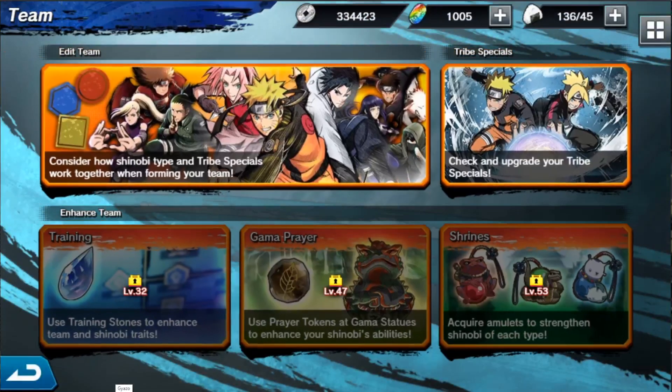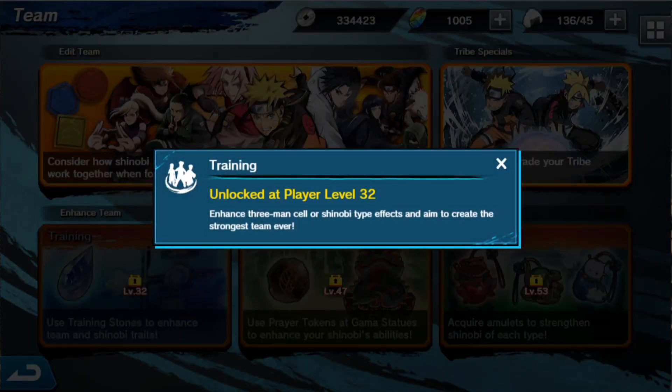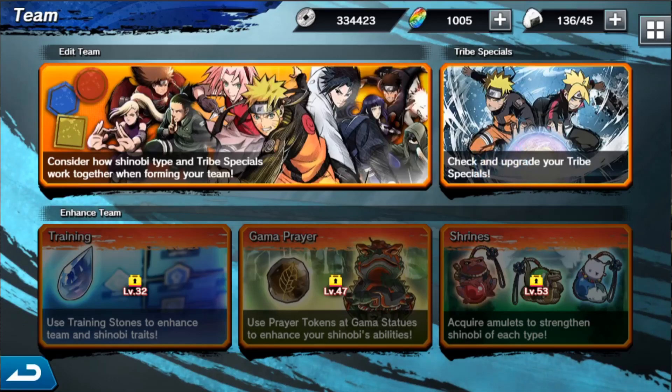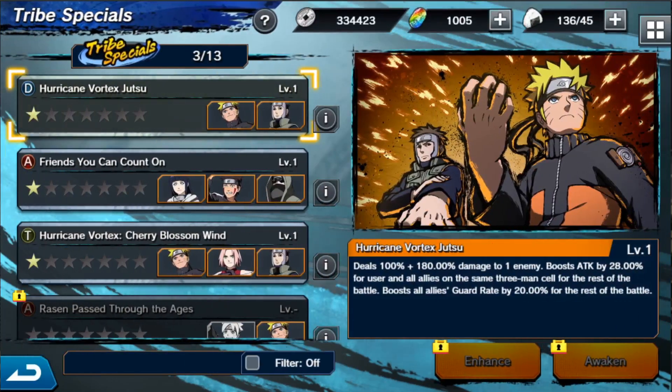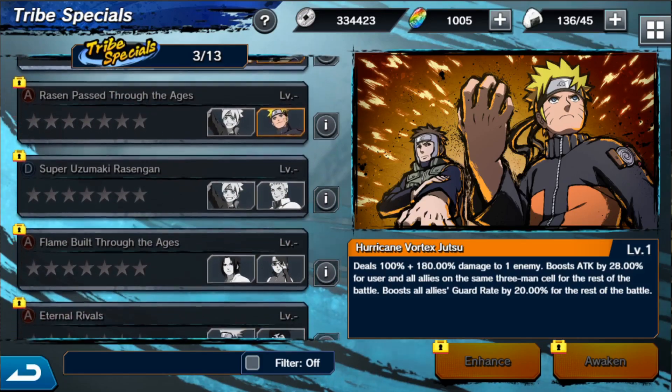Let's go to the team. You can set up your team, edit it, and look at tribe specials. Enhanced team unlocks at level 32 — enhance your three-man cell or Shinobi type effects to create the strongest team. Game Prayer unlocks later: use prayer tokens and gamma statues to enhance your Shinobi's abilities. At level 53, Shrines let you acquire amulets to strengthen Shinobi of each type.